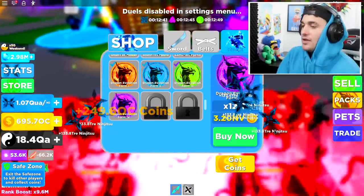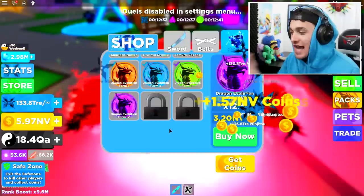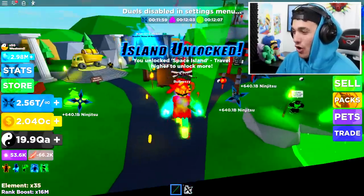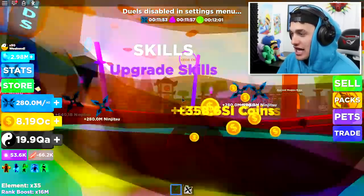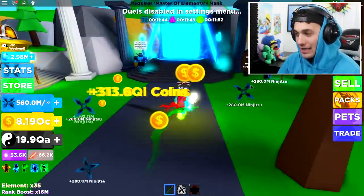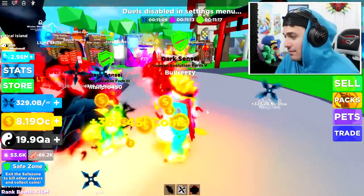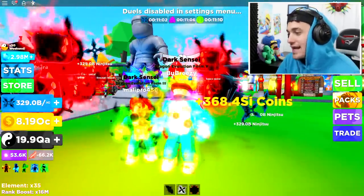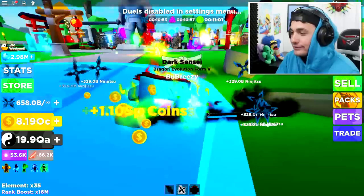Why do these ranks always take the longest? I understand they're the hardest ranks in the game, but they take so long. It is finally time to go into the ultra altar of elements, but we need to buy some jumps first and unequip our pets because I can't see anything. Let's head to the ultra altar of elements to collect the third and final element — but before we do, I need to ask a question to someone over here. Bacon hair, what are you doing here? You are a flipping rat!